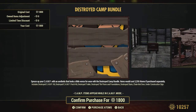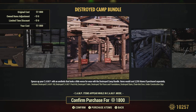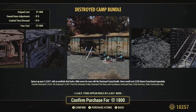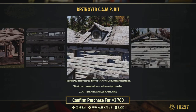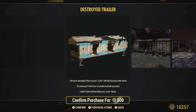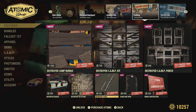Then we have the destroyed camp bundle. I haven't seen it in a camp myself, so if you guys have bought it let me know what you think. I do like the trailer - I wouldn't mind seeing this in the world. If you have any regrets or like the look, let me know. I'm still tempted to buy it. The destroyed camp kit on its own is 700. There's also the destroyed camp porch, the destroyed trailer - which has a lot of space as you can see - you can make a small wall camp there. Plus the destroyed tall floors and destroyed stairs.